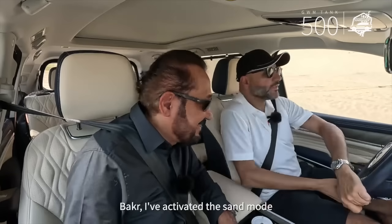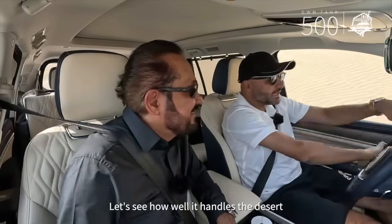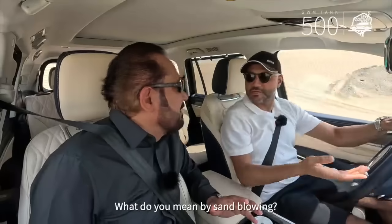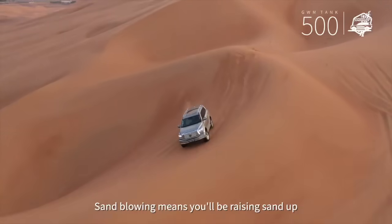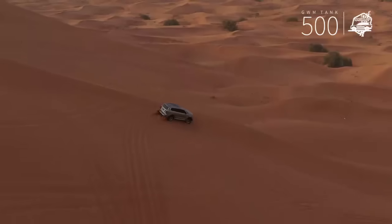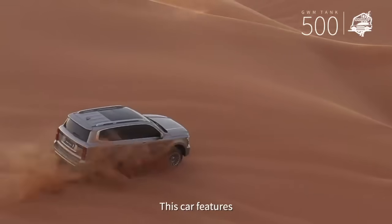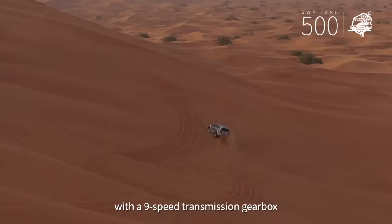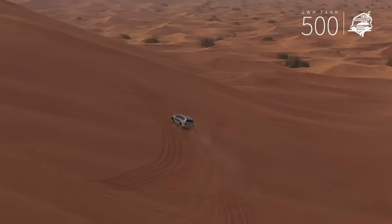I've activated the sand mode. Let's see how well it handles the desert. Sand mode, huh? So you're planning to kick up some sand blowing? Sand blowing means you'll be raising sand up to the engine's height and above the car's hood. Like this? Exactly! By the way, this car features a six-cylinder, twin-turbo, three-liter engine with a nine-speed transmission gearbox. Impressive! Let's put it to the test.